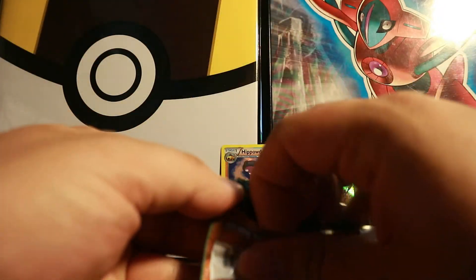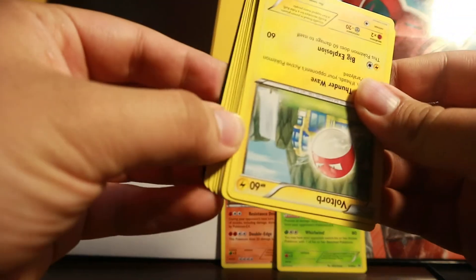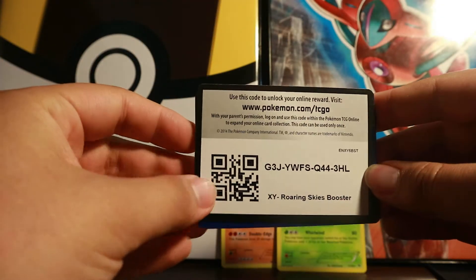Last pack of Roaring Skies with Mega Latios on it. I would really like to pull any of the Rayquaza cards - there are four different Rayquaza cards and EX cards in the set, along with two different Mega EX Rayquazas.